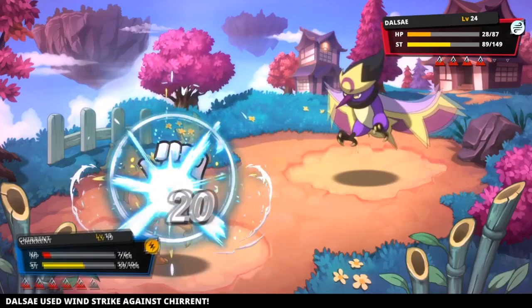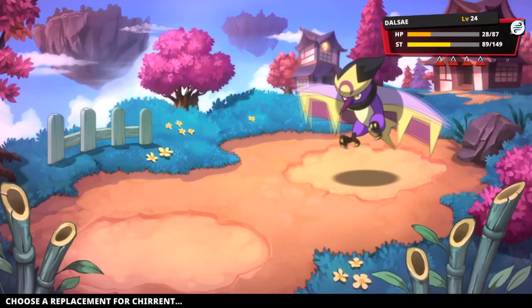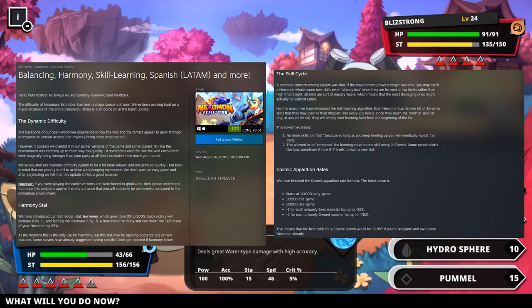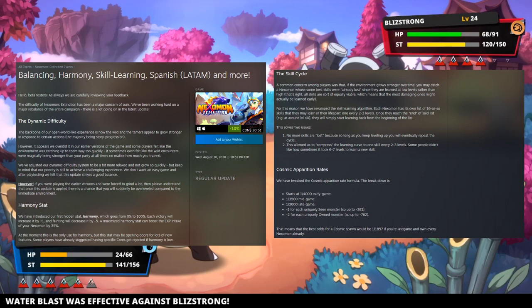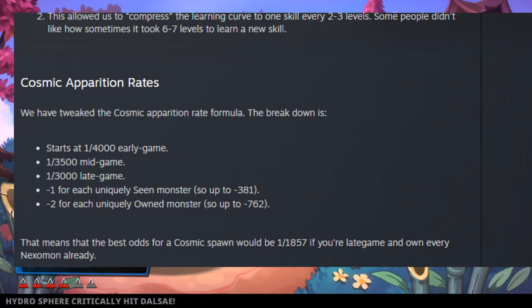Nexomon Extinction just launched on all major platforms, with Xbox coming in mid-September. In this time we've also received two patches prior to launch as well as some insight into what the future holds for the game. The pre-launch patches include fixes to overall dynamic scaling making it more balanced, and a change to how Nexomon learn moves — their learn sets will now cycle after level 40, though I think a move relearner would probably be better. They've also made adjustments to the cosmic system, which is Nexomon's equivalent to shinies.